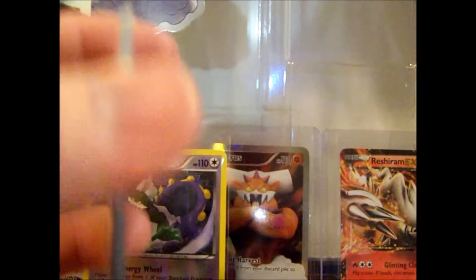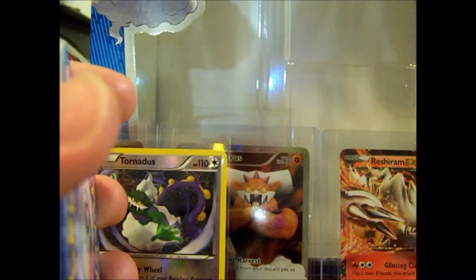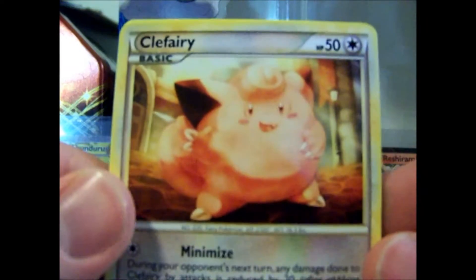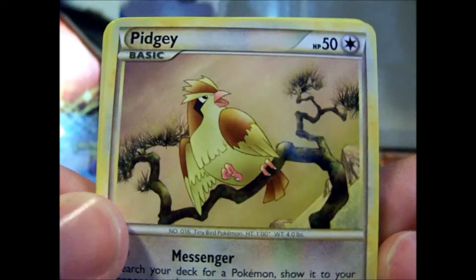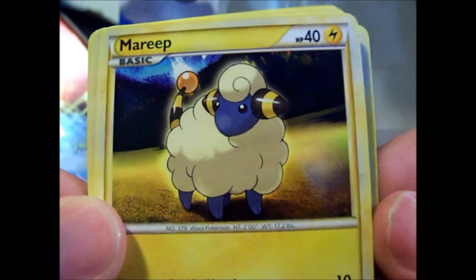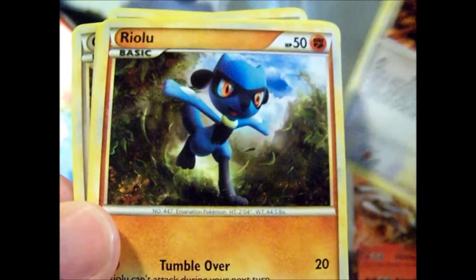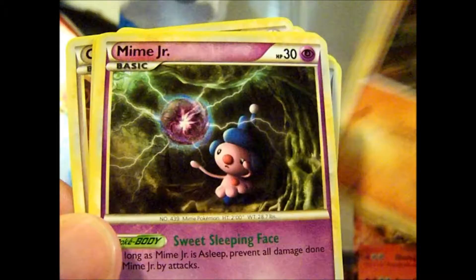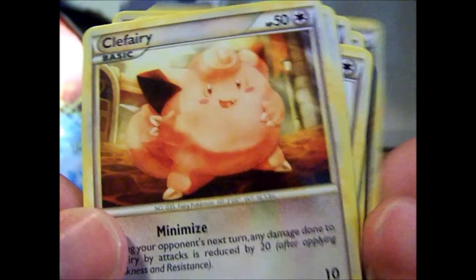I just started opening the Call of Legends pack when I realized that my Focus button wasn't on, so I had to restart, but this is in the order they came — I haven't looked through them yet. We've got Clefairy, Pidgey, Mariet, Snubble, Teddiursa, Rialu, Mime Jr., Professor Elm's Training Method.